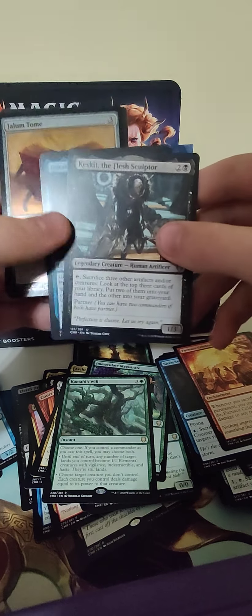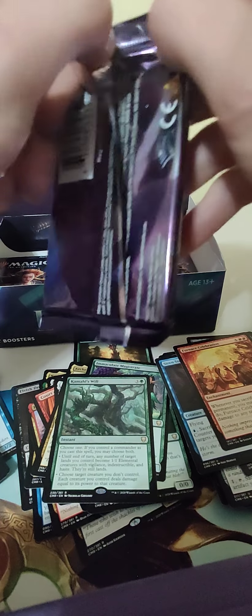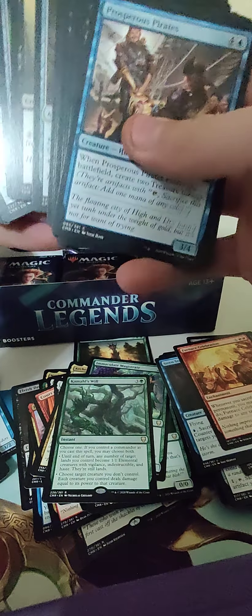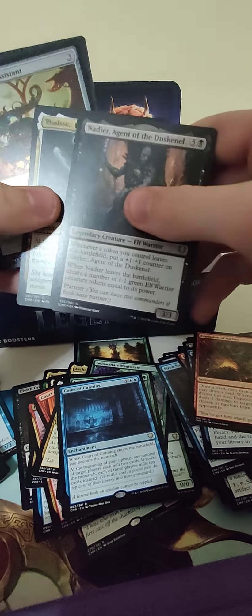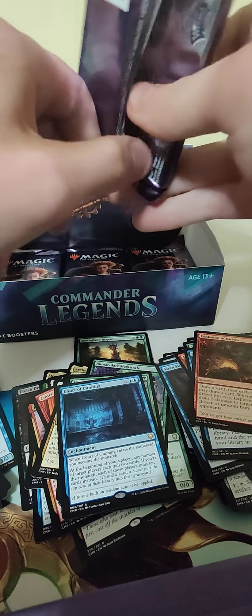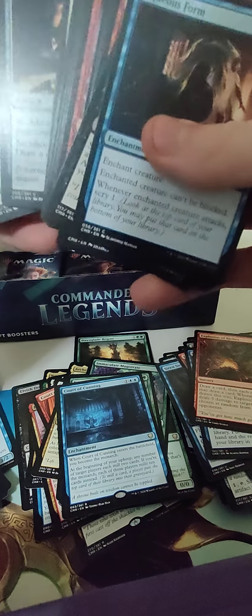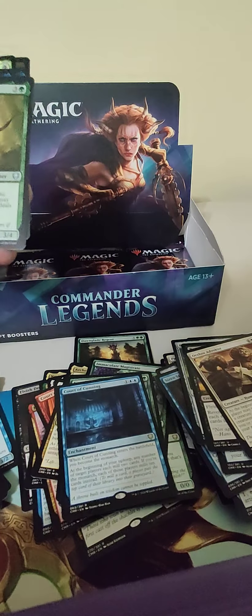Ghost of Ramirez, Dihada, and Casket. I could open an MH2 set box — that'd be kind of cool, I haven't opened any of that yet. Three Visits — that's fine. Port of Cunning, Valise, Nadir, Workshop Assistant. Nine packs left, plenty of time to make out this box and we've been going for about nine minutes. So I don't feel too bad about how long I'm taking. We'll have plenty of Commander Legends commons after this.